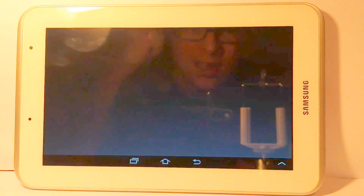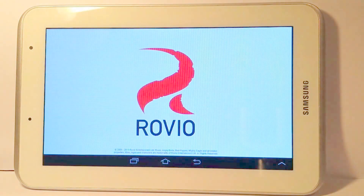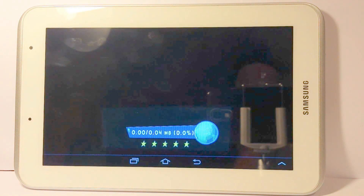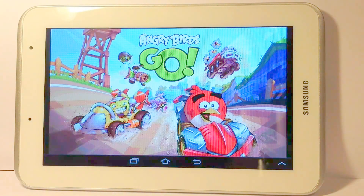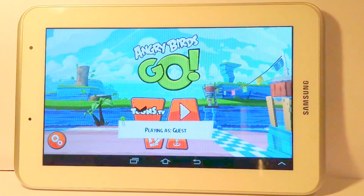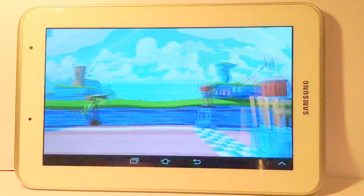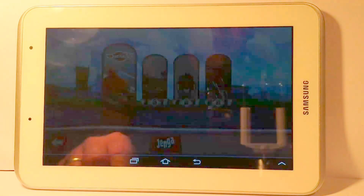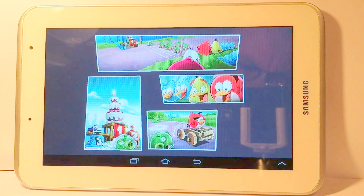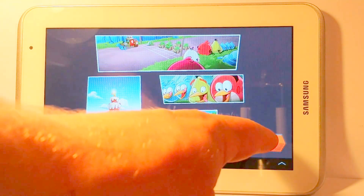Just going to see how the device stands up with a game. So this is Angry Birds Go, which is a free app. However, there are in-game purchases and also in-game sponsored power-ups. It's pretty repetitive — you just race around the same track over and over again, and as you progress your vehicle gets quicker and you unlock other characters. So far the device holds up quite well, although these are just loading screens, so it's not really going to challenge the dual-core processor at this stage.